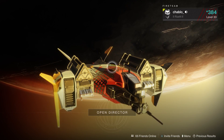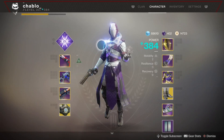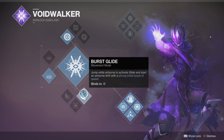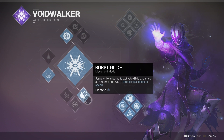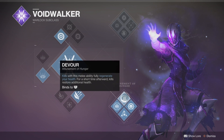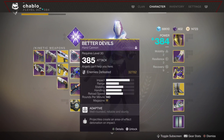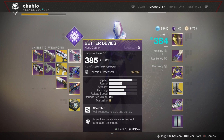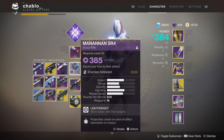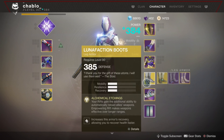I usually start with the Titan but because of buffs I'm starting with the Warlock this week. For subclass I'm using Voidwalker — vortex grenade, power and rift, burst glide over blink. Blink's a high-skill thing; I just prefer burst glide. Bottom tree for survivability with Devour. For weapons it's the Devil's Ruin/Manannan loadout with Curtain Call as heavy, both void to match the Voidwalker and the void singe modifier.